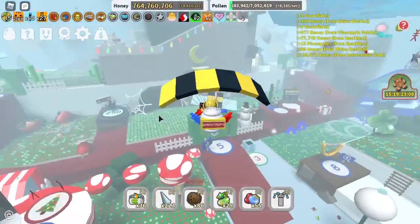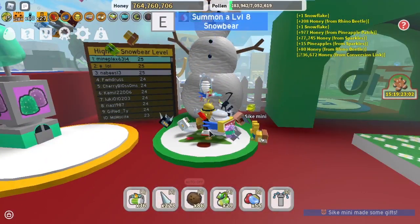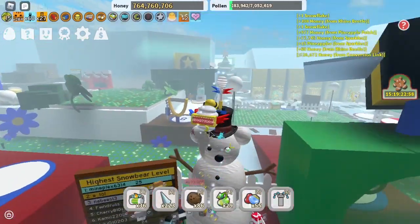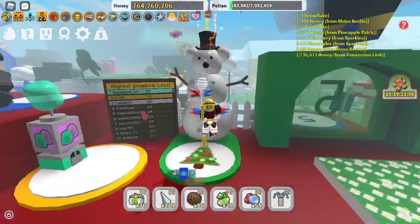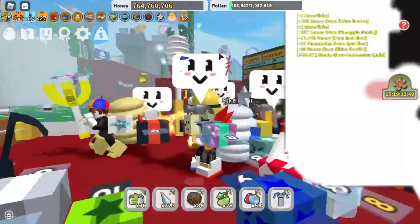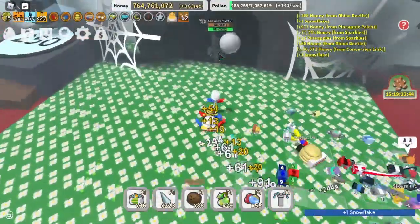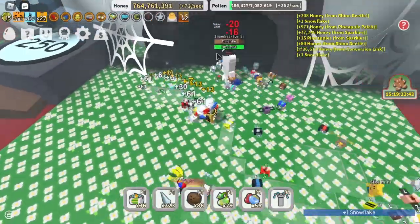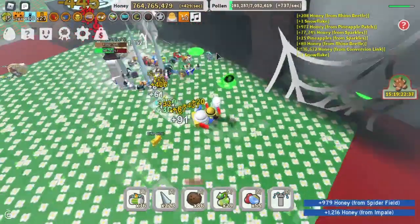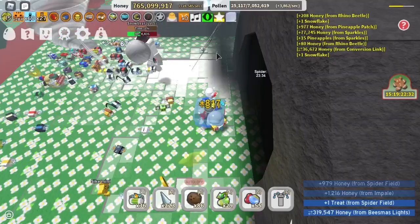The last way to get snowflakes is by killing a snow bear, but you have to summon it first. What I recommend is you get a team of really high level players with high level bees and go around and melt those snow bears — destroy them, make sure they never come back next Christmas.